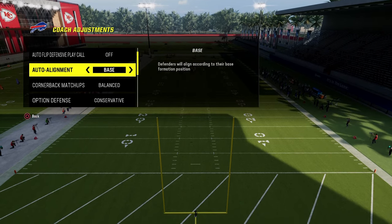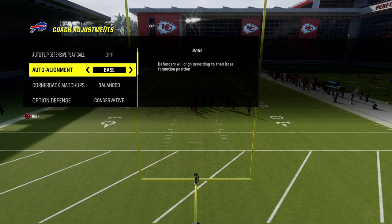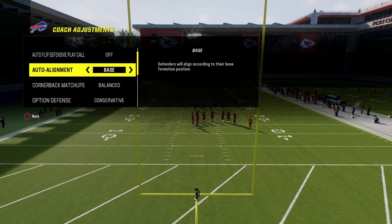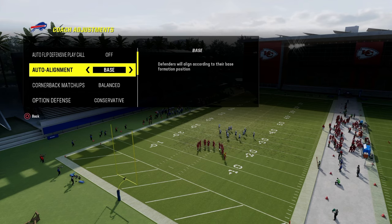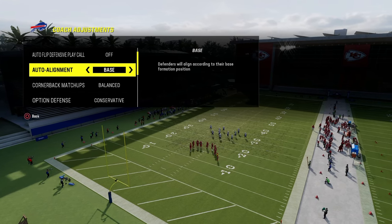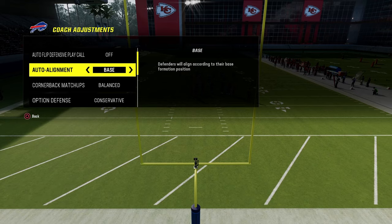I'm showing you stuff out of the Kansas City playbook today. If you want my full ebooks on all of my defenses, they're all in the Patreon for just $10 — fully optimized, fully updated. You get access to all ebooks, everything for $10. Link is in the description.